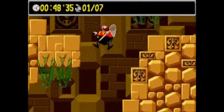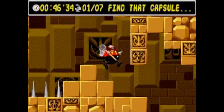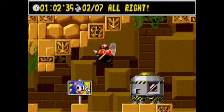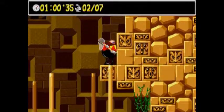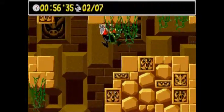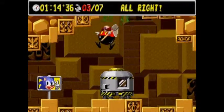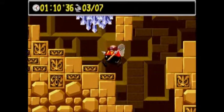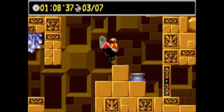This is a very vertically-oriented level. We're going to do a lot of falling in this stage. And due to that sign's position, the game is going to buzz at me quite a few times in this level. I know, I know. Let's just carefully leap onto this ledge here and open the door.